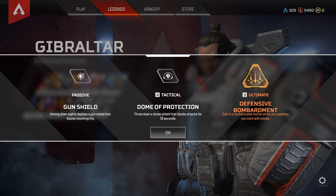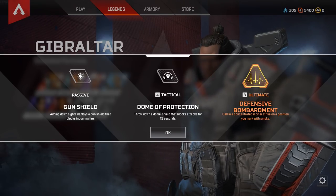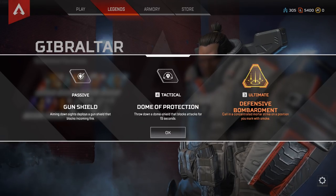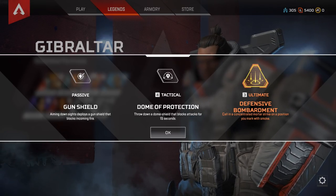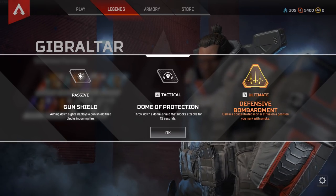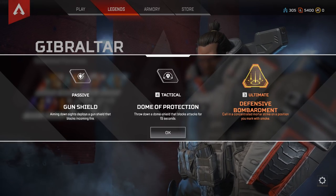The next Legend is Gibraltar — effectively the main tank of all the Legends. His passive is a gun shield: aiming down the sights deploys a shield that blocks incoming fire. His tactical is the Dome of Protection — throw down a dome shield that blocks all attacks for 15 seconds. His ultimate is Defensive Bombardment, calling a concentrated mortar strike on a position you mark with smoke. All characters use the same weapons and deal the same damage; the classification comes from their special abilities. The Dome of Protection is really good for reviving a teammate, blocking all incoming fire while you revive them in relative security.